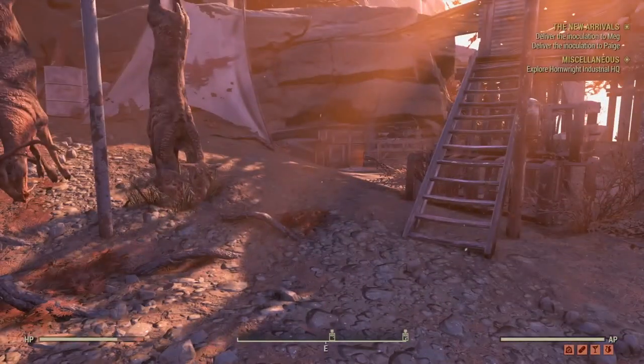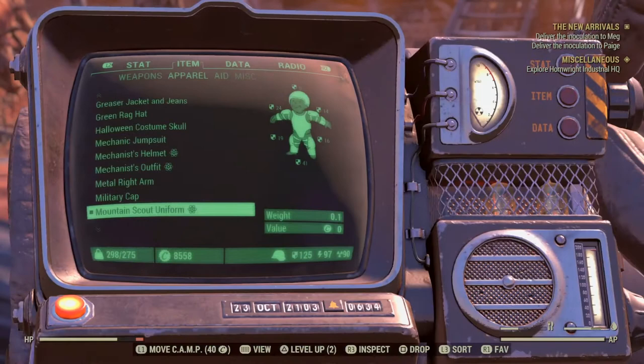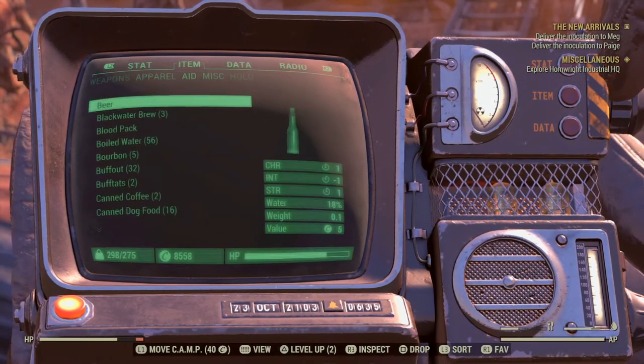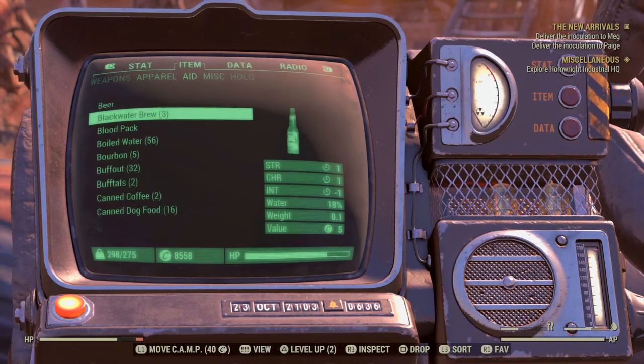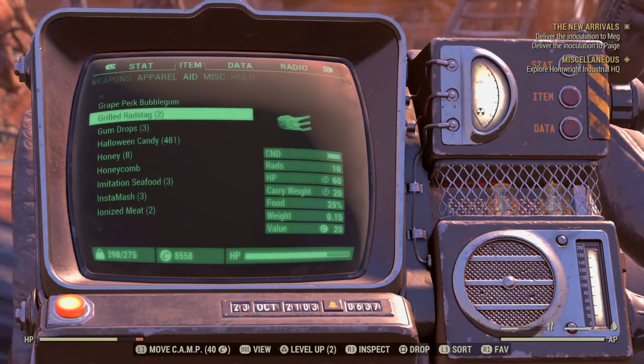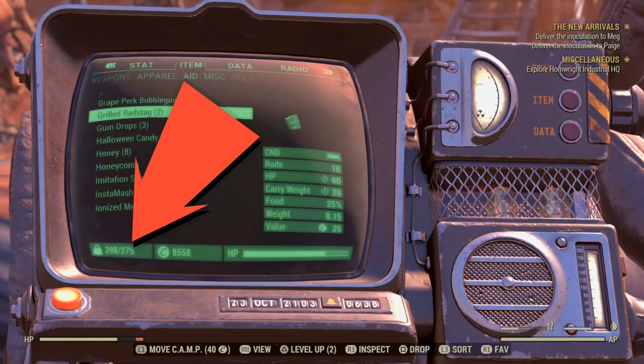Later in the game, if you can afford it, the Marsupial mutation also adds carry weight on top of its ability to let you jump really high. Most people think of it just for the jumping, but it does add carry weight as well.